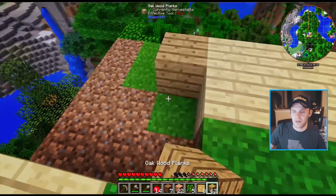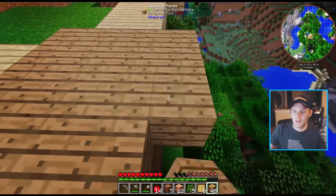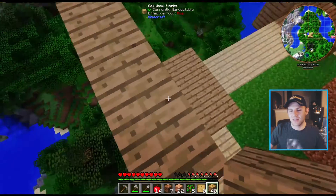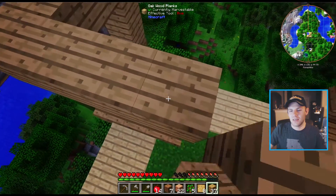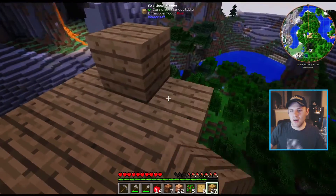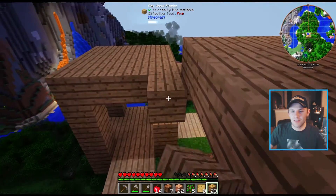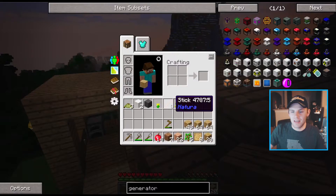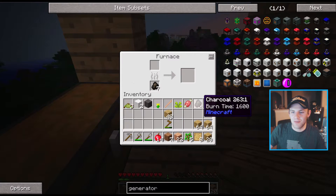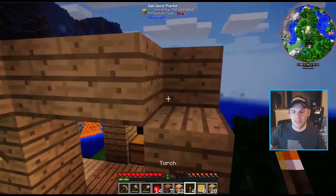So we got hallway one and hallway two, and a lot more oak wood. Place another one wrong — I'm going to keep doing that. We are going to line the edges. I need a torch very badly. Since we have so much wood, I shouldn't have converted all of it to planks, but I did. We got charcoal though — that's all right. I was going to save some wood to burn into charcoal for torches, but poor planning on my part. It is nighttime, so we're going to make our bed.